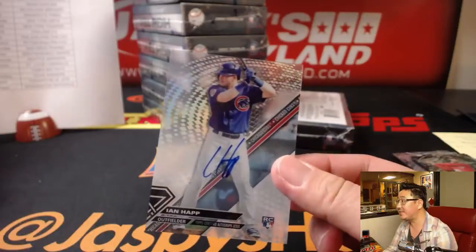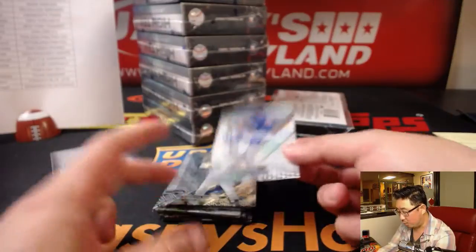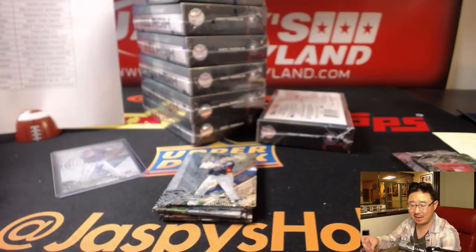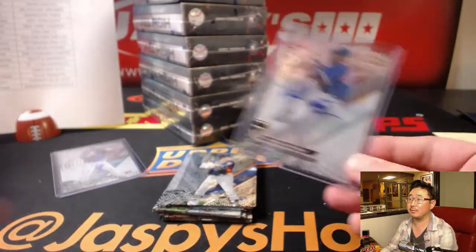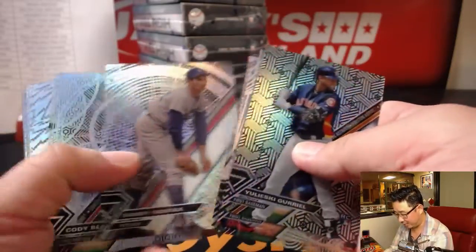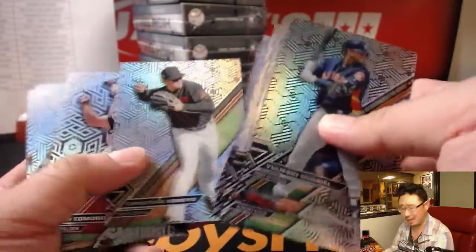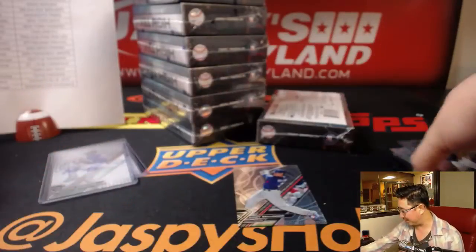There are our other two autographs — Ian Happ for the Cubbies, a nice rookie auto for Matthew Kay. And — wow — Pedro Martinez. Joe Kroll with the Red Sox and Pedro. Kyle Kramer trying to say that maybe the Aaron Judge redemption goes to the Seattle Seahawks in Immaculate Pick Your Team number five — I'm not sure that's going to work, that's quite a stretch.